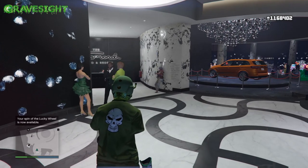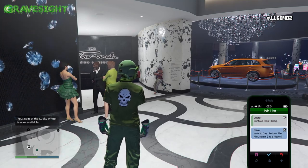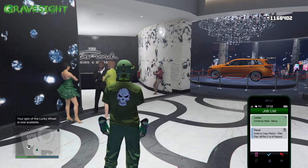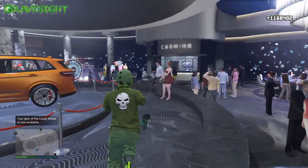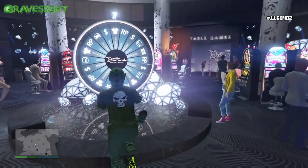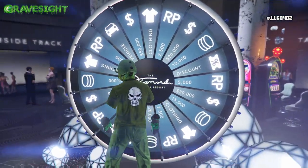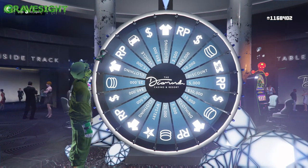Hey, what's up everyone, welcome to my channel. In this video I'm going to be showing you guys the lucky wheel spin glitch — this is how I win the podium vehicle over at the Diamond Casino every single week by using the five second method. If you don't land on the car, hurry up and restart your application. You come back into the casino and you still have your lucky spin for that day.